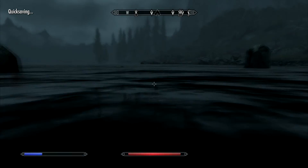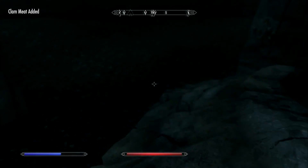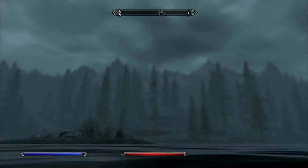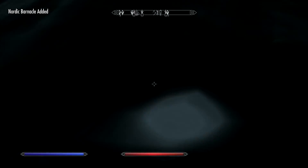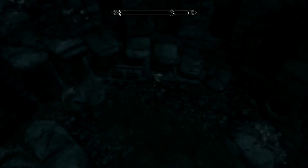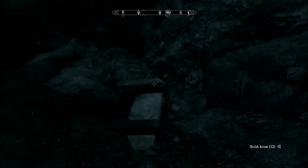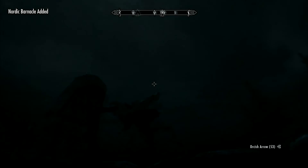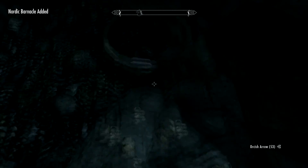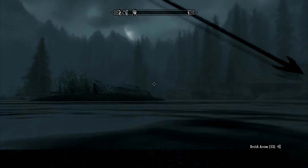The back exit from Bleak Falls Barrow is up there. Here's a neat little sunken barrow, and we can search right here at the lake. There are clams and some barnacles around the perimeter, as you can see. There's a soul gem — that's always good. I seem to remember there being a loose soul gem somewhere, in addition to the one inside the chest. Yes, there it is — two! An empty common and an empty petty. Not bad at all.